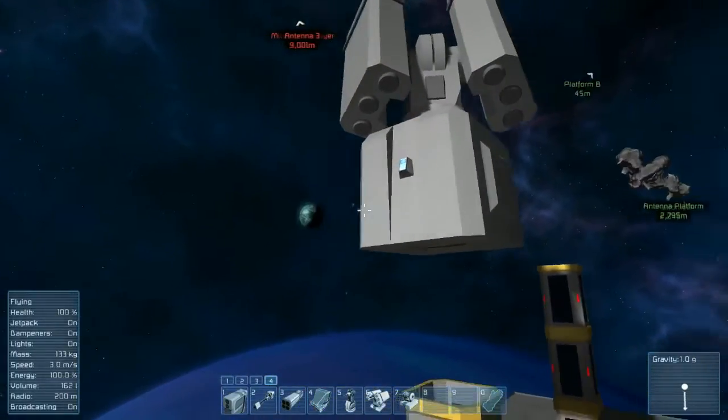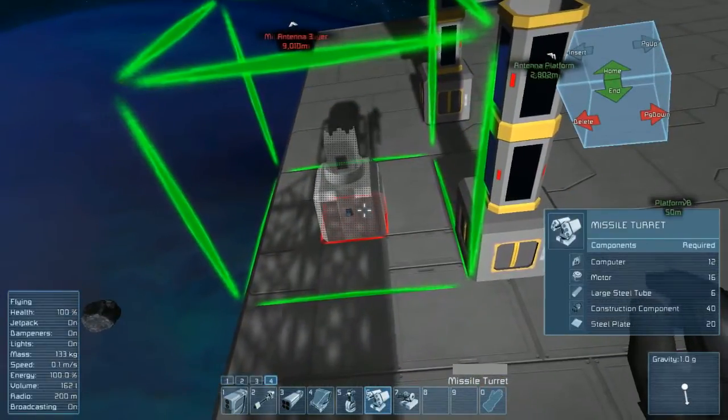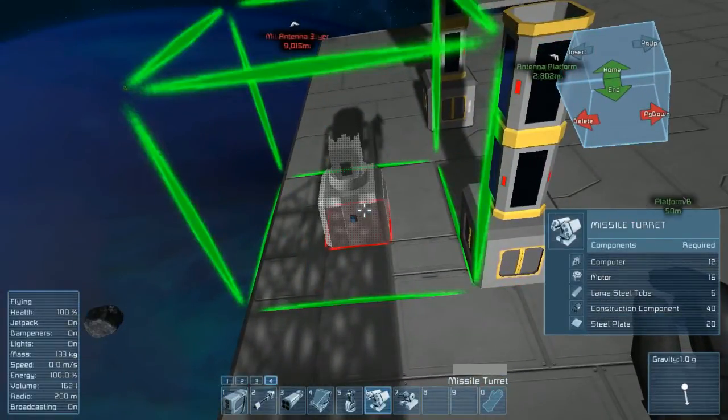Now ideally you want to build your conveyor system first to your planned area, because the turrets do take up a good bit of space. As you can see from the box, it is a 3x3 box that it will require.